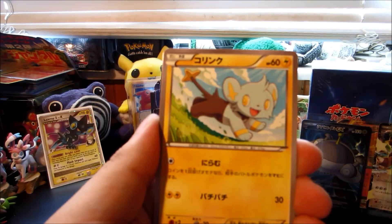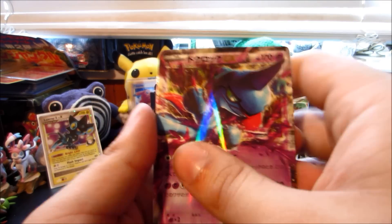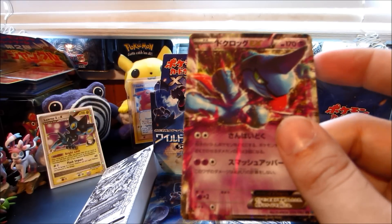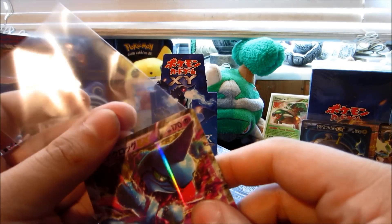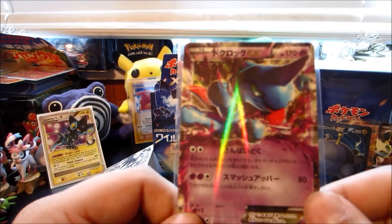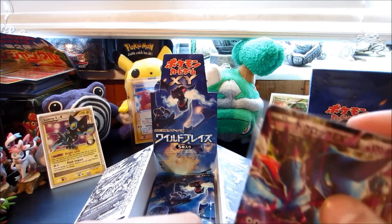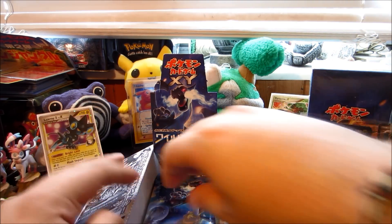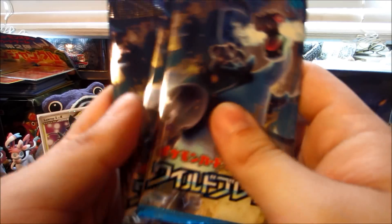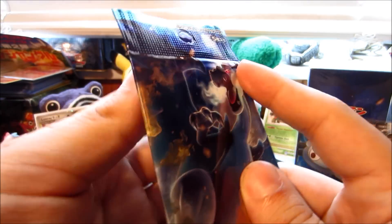We got a Forretress, a Shinx, a Duskull, a Pidgeotto, and — ask and you shall receive — there is another EX! Four EXes from this box including a full art, that is awesome. This is an EX we haven't pulled in English or Japanese yet. My favorite EX from the set: Toxicroak EX full art — and there it is. Wow, that's beautiful. Three more packs to open. My camera only records in HD for 10 minutes so I had to cut — you guys won't even notice.